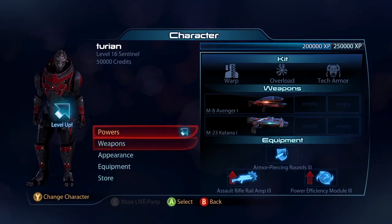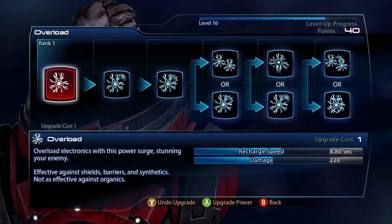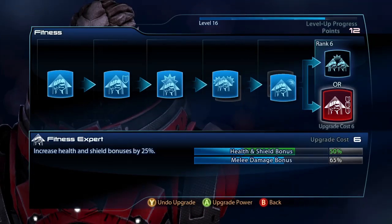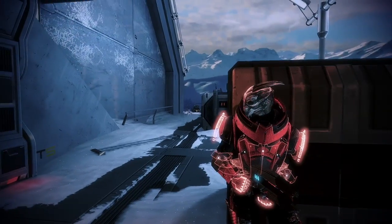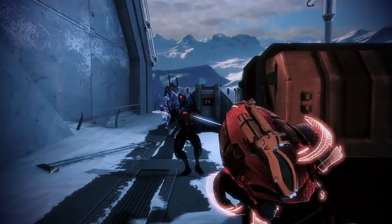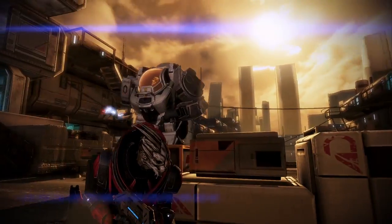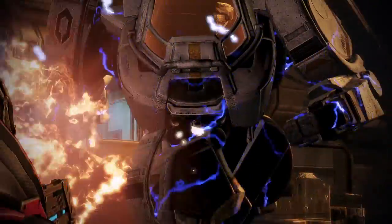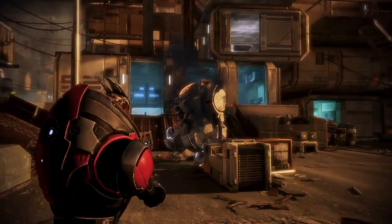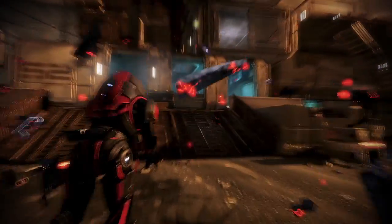The way I like to build a Sentinel, especially the Turian Sentinel — one of my favorite classes in multiplayer — is Overload, Warp, and Heavy Fitness. So you can deal with armor, barrier, and shields, which most classes cannot do. I've seen fully maxed Sentinels take down Atlases by themselves because of the Warp Throw combos. Don't give up on them — they're actually a very powerful class.